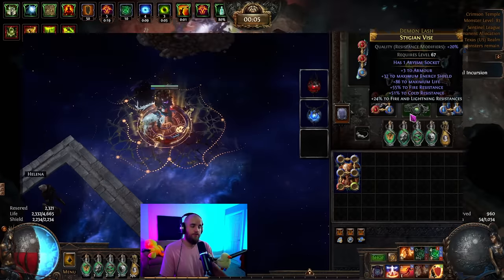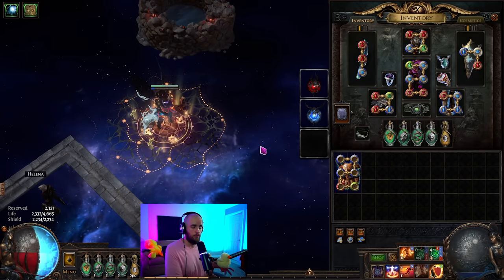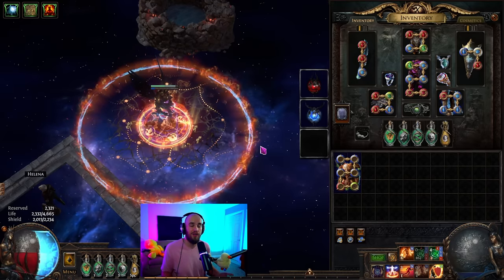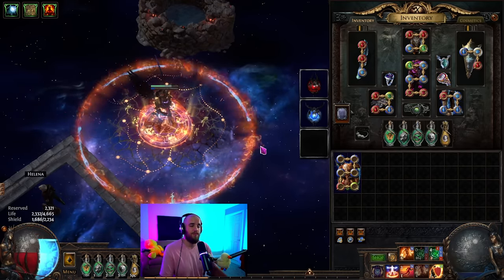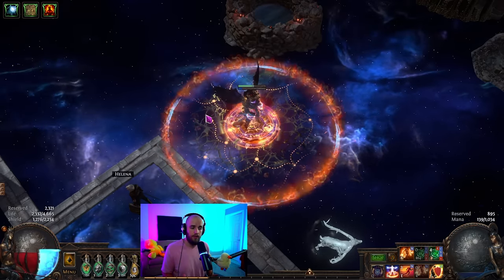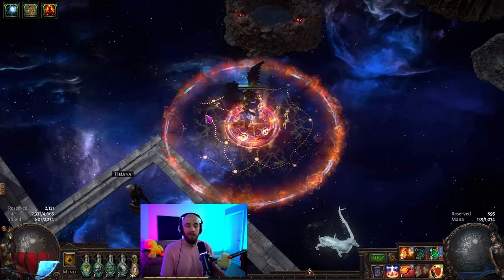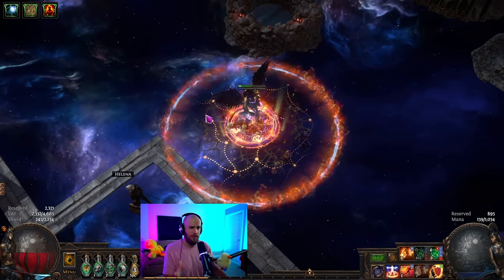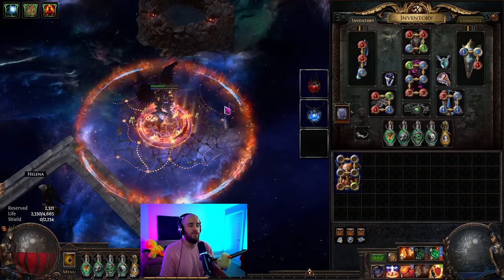Beyond that, we have a few extra abilities. We're using Righteous Fire because we're an Inquisitor, and because we have so much maximum resistance and recovery, it's very easy to add Righteous Fire into a build like this — Inquisitor is just really well set up to have this. We are degening a little bit of energy shield, which is fine while clearing because we're recovering 1400 every single time we block. Our life is not going to degen at all, and when we start getting Inspired Learning or Headhunter buffs, there's no issue with the life degening.